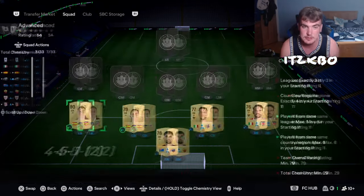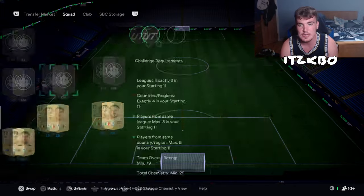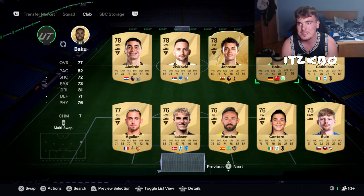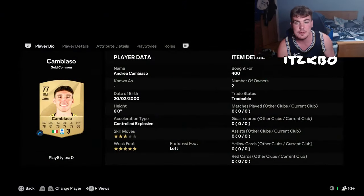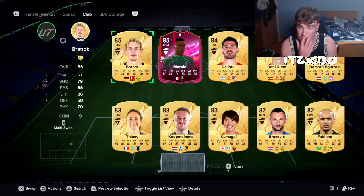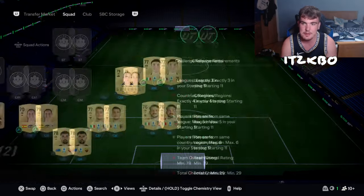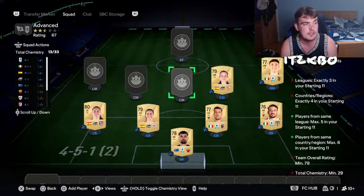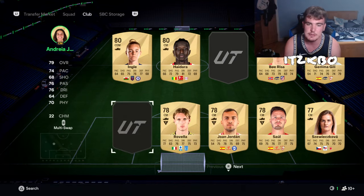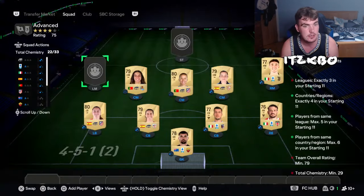Our next player is a right back who can play right mid, which is very helpful for us — 400 coins. We've used three of our four nations so far, with one more to come, and one more league as well. Arnais is going in — Iris Arnais Guild, 400 coins. Then we're going to have Pinto and Jacinto — two Portuguese players, which is going to be our other nation. Andrea De Jesus Jacinto, 450; and Tatiana Vanessa Ferreira Pinto, 400. Those are our two Portuguese players.